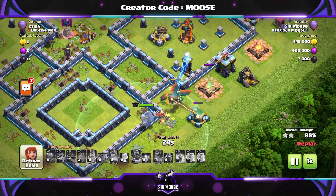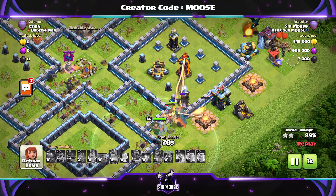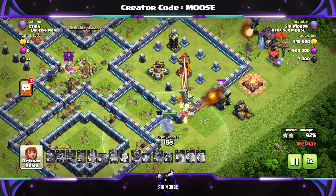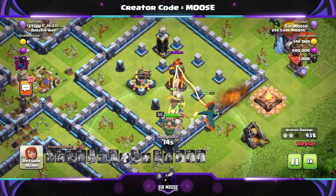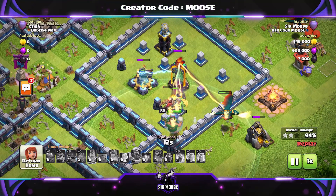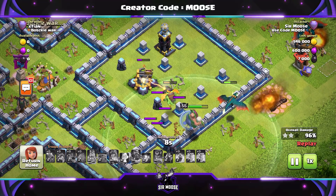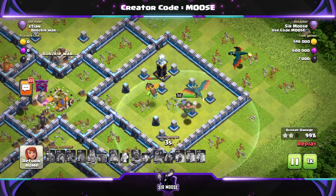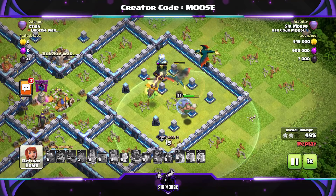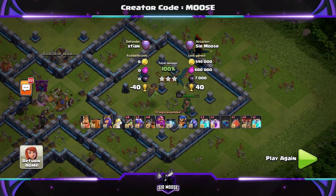We've got a multi-inferno left in there. Just be careful with multi-infernos in real life — the other day I went to the shop to buy some bread, walked outside the front door, and thought, where's my shoe gone? My shoe disintegrated. That's because an inferno tower in the field across the road had locked onto my shoe. I hadn't seen it — it was single target, and it just infernoed my shoe until it was gone. So now I've only got one shoe. True story.